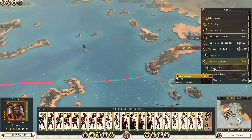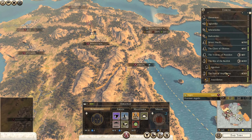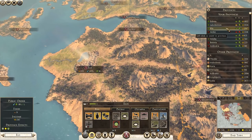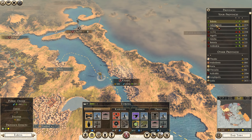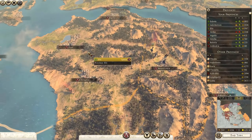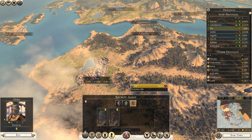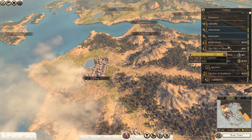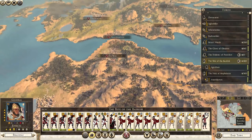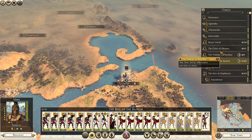I should probably get another agent - we'll get another noble and put him in this province near Ellis. We currently have one at Calchis and one at Sparta, so let's have one here as well. I don't have the money again though - keep baiting myself with that. So things to do next turn: recruit more Skiratai, and get a noble. Must remember that.